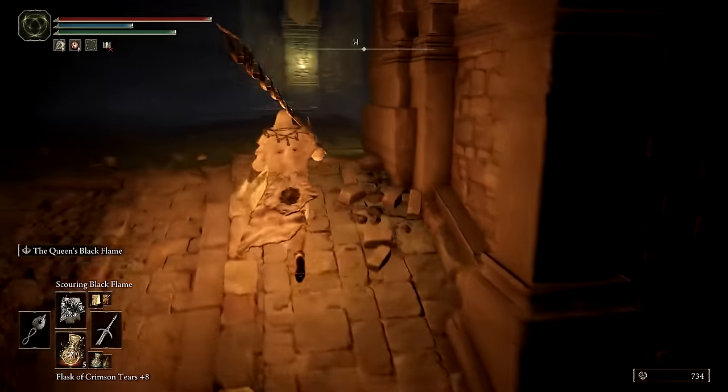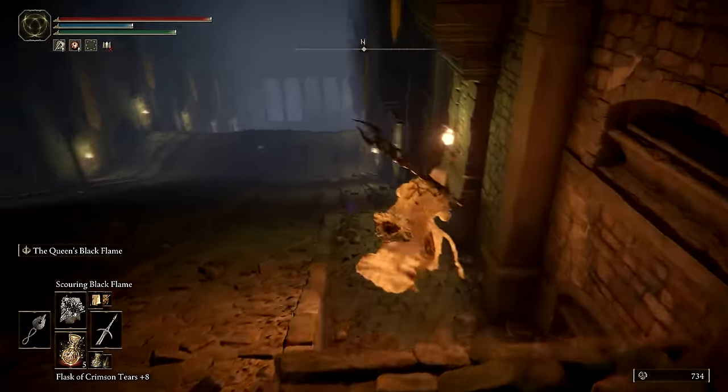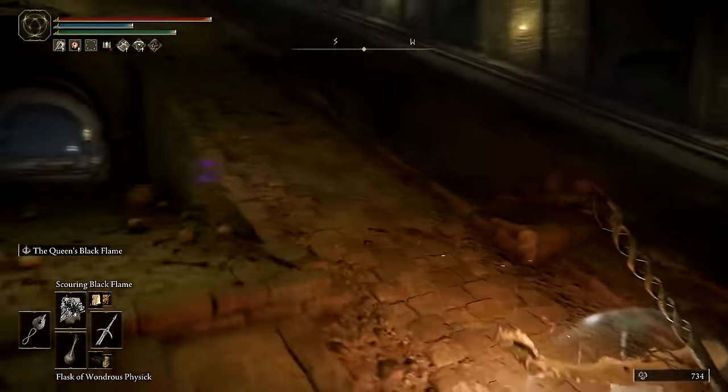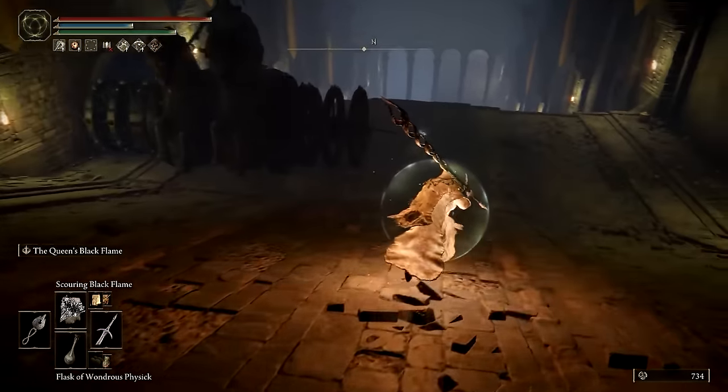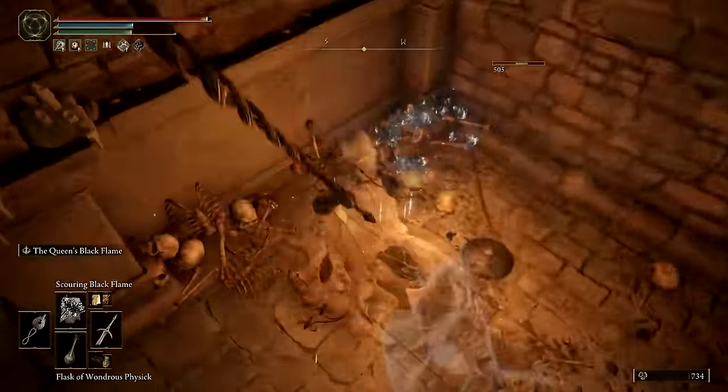You'll need to have good timing and chase after the second chariot in order to reach the next safe zone. Traverse down the two-laned ramp and switch between the lanes in order to avoid getting smushed. There is also a safe zone along the way.